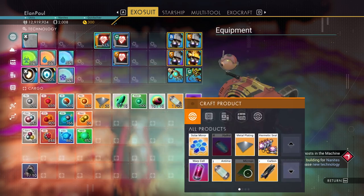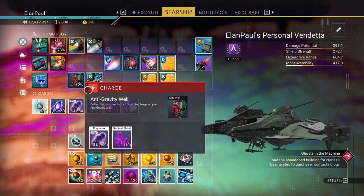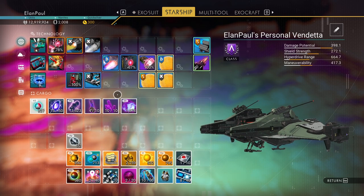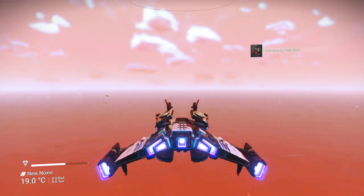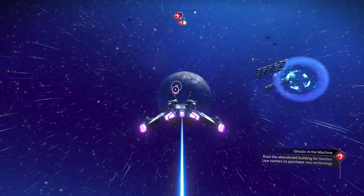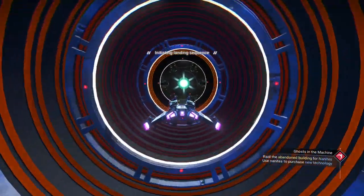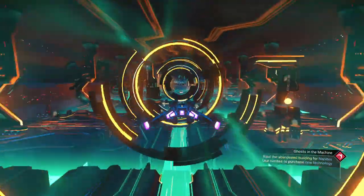Now it looks like we got that — I'm going to go ahead and make a warp cell while I'm here and put it in our starship because it could use a little bit of a boost. Antigravity well needs charging — we can either use pugnium, which we have a ton of, or radiant shard. I'll use the pugnium for now. So we're going to find derelict freighters. Now I was asked a question: there are derelict freighters that you find when pulse driving, but those are different from the ones you can explore. Those derelict freighters sometimes have items you can shoot at, but you usually call in pirates when you do that.